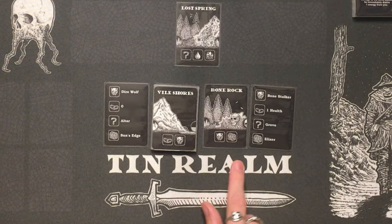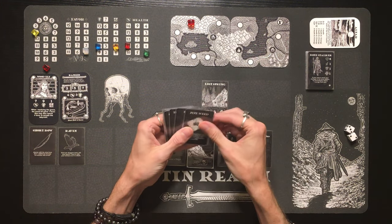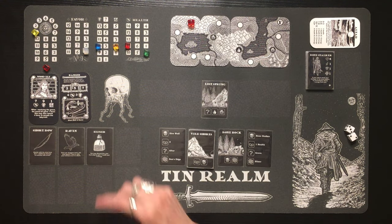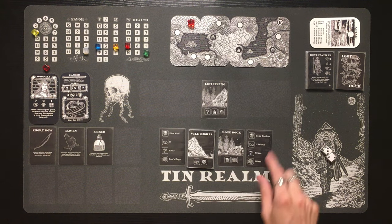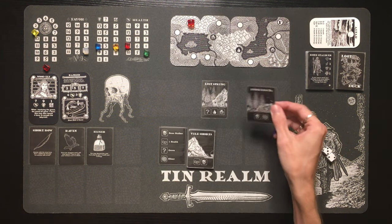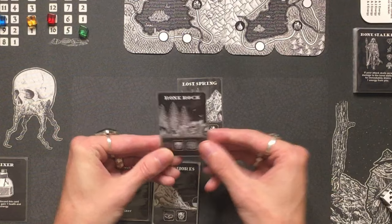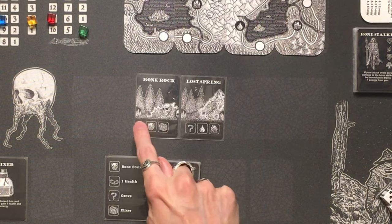There's a treasure chest at Bone Rock. Looking at the result card, it says an elixir. We find the elixir in the loot deck — it says you may discard this card to gain one health and three energy. That's very powerful loot, so we'll put that in our inventory for when we need it. We're done with Bone Rock. The result card goes in the discard pile, and Bone Rock goes into the tableau.